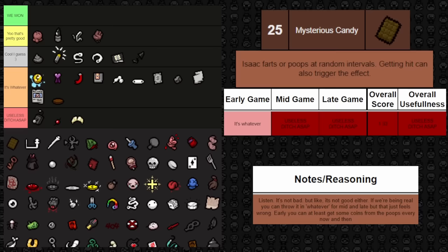Next up is Broken Ankh — it gives Isaac a 22% chance to be revived as Blue Baby in the most recent non-hostile room after dying. This is even worse than other respawn trinkets since it's only a chance and won't happen most of the time. The upside is it can happen multiple times, or pair it with Guppy's Collar for more chances. But as with Missing Poster, if you're dying in a room you're most likely going to die again. It's really just whatever — can be useful in some scenarios, but nothing significant.